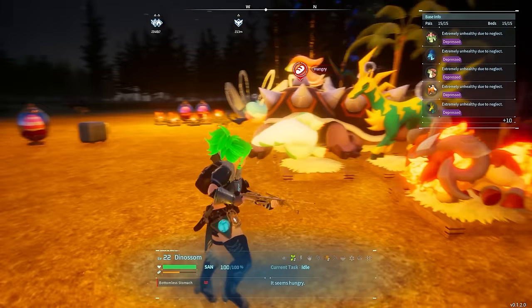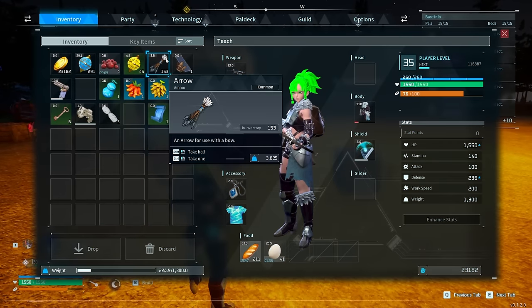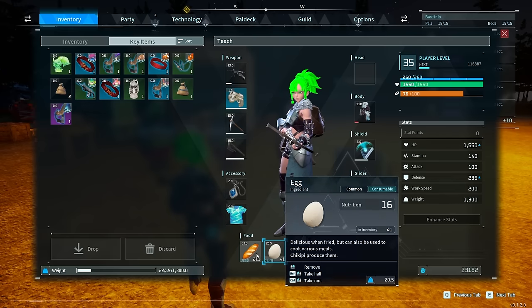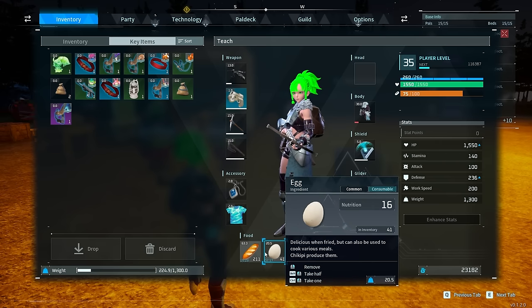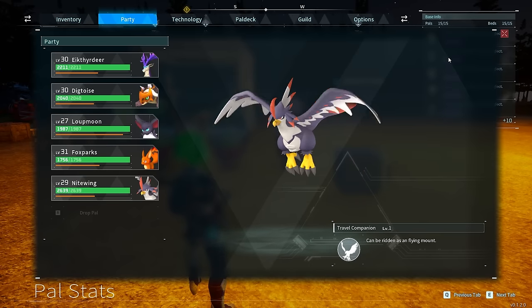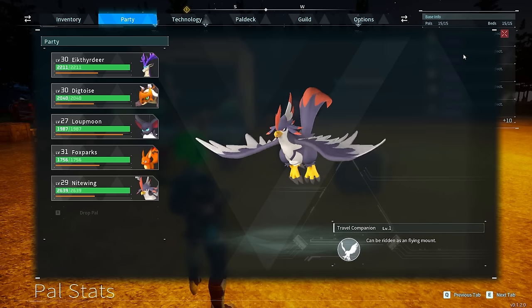Next is automating your eating with the feed bag. In your key items, you'll find a feed bag — the average one unlocks two food slots in your inventory. It has no weight, so you just passively carry it around. It automatically feeds you, so you never need to think about eating. Your party pals will also automatically eat out of it when deployed. It's a small thing but it makes your life noticeably easier.